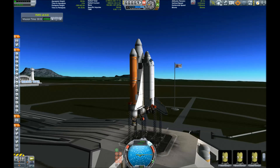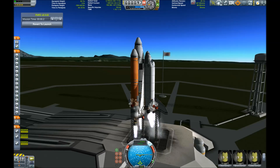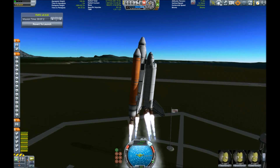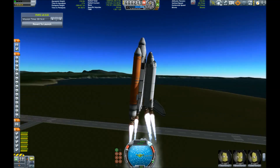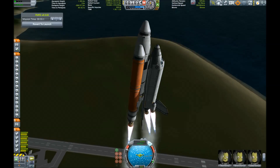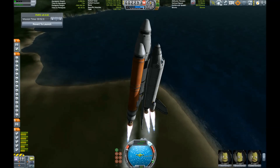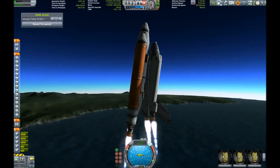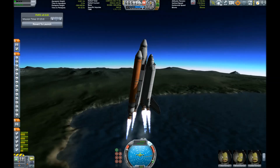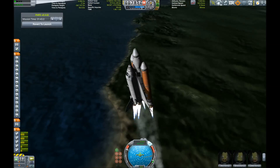Hello everybody, welcome to the Shadow Zone and to another Kerbal Space Program launch. I am participating in the Reddit weekly challenge, which this time is rejuvenating the shuttle program. This is my shuttle - it's pretty much standard fare: an orbiter on the back, a big tank in the middle, and two boosters on the side. Those boosters are liquid fuel, not solid fuel.